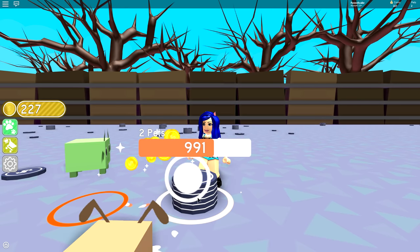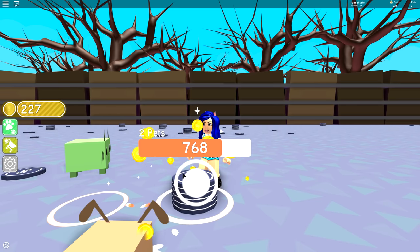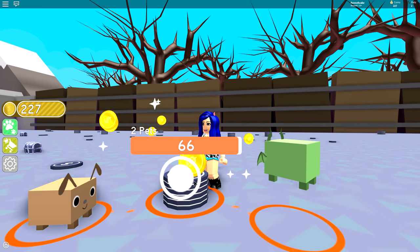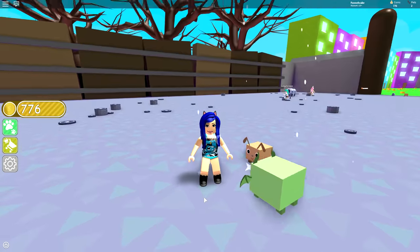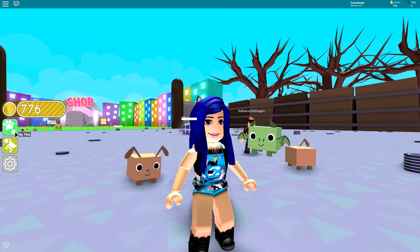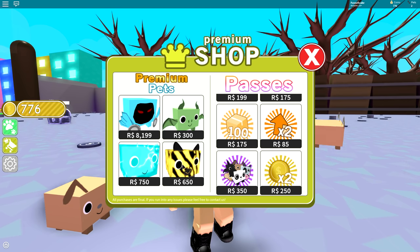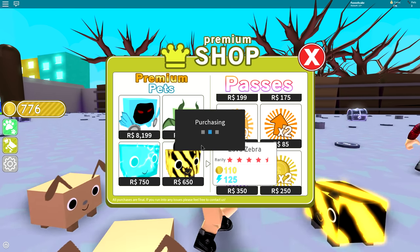I'm just waiting on this stack of cash. It's taking so long — come on. We're less than 100 down. I don't know — it's not a lot of money. Should I buy another premium pet? You know what, I'm just gonna waste all my Robux — the lava zebra, I'm gonna buy this one. We're gonna see if this is worth it — buying these three pets.